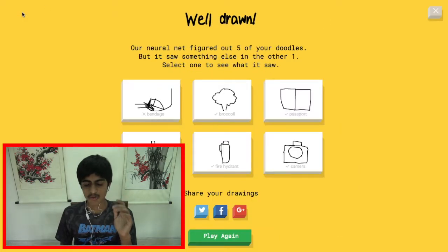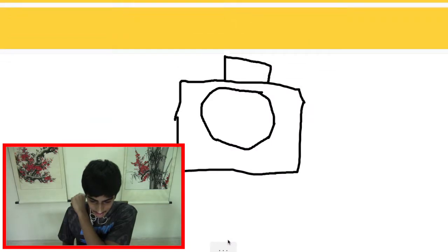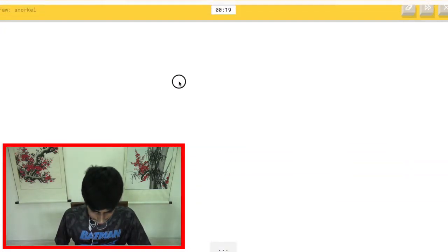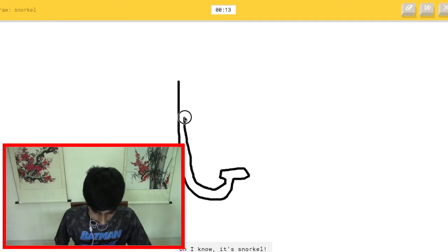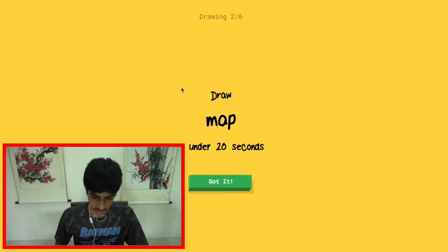I did pretty good for the first time, but I want to get all of them right, so let's play again. Draw a snorkel — three, two, one, go! The AI sees leg, nose, golf club, foot, hockey stick... oh, it knows it's snorkel — yes! Good start!